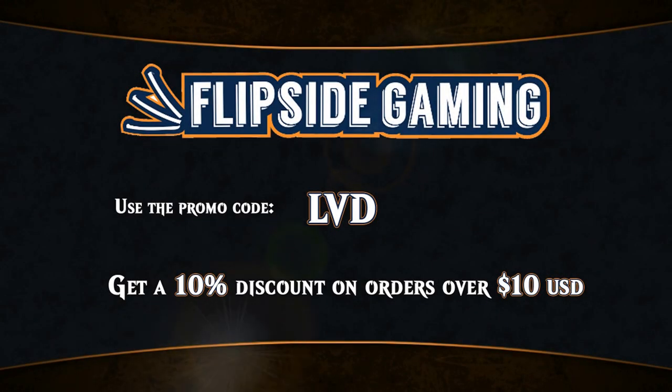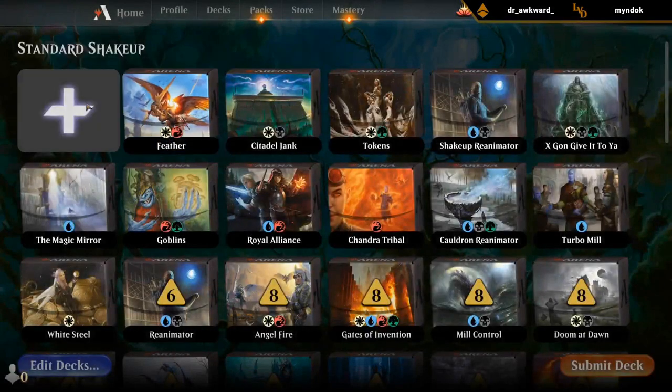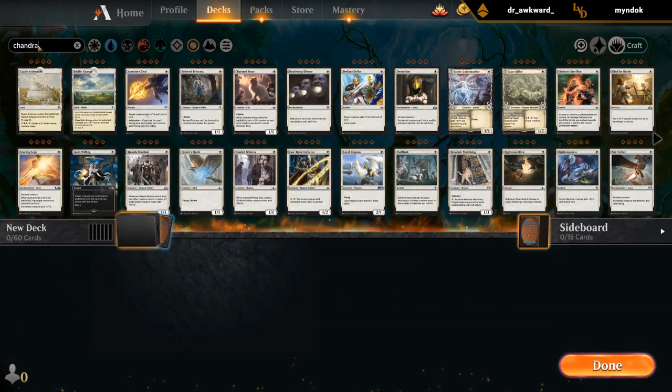Looking for Magic cards at flipsidegaming.com? You can now use the promo code LVD to get a 10% discount on orders over $10 while supporting the channel at the same time. So up next: Chandra tribal.